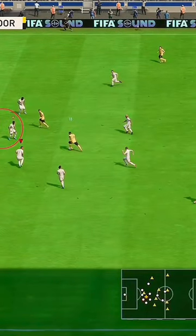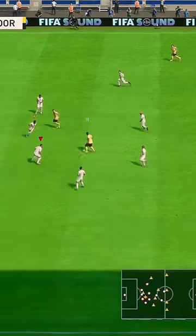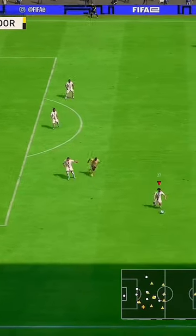Now take a look at this one — he is actually attacking my deep end. He has moved away from my cursor player and is moving up. I need to switch quickly to cover up that space before he finds that player, and switching the right analog stick does exactly that.